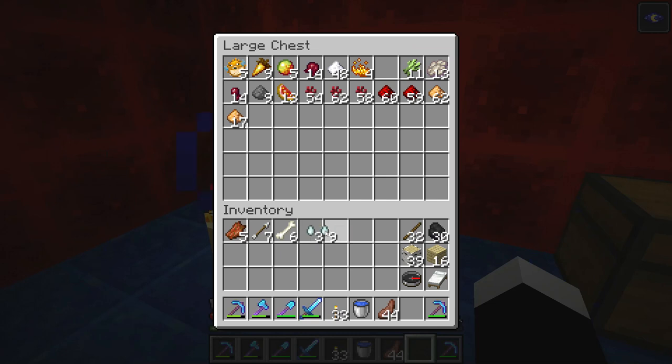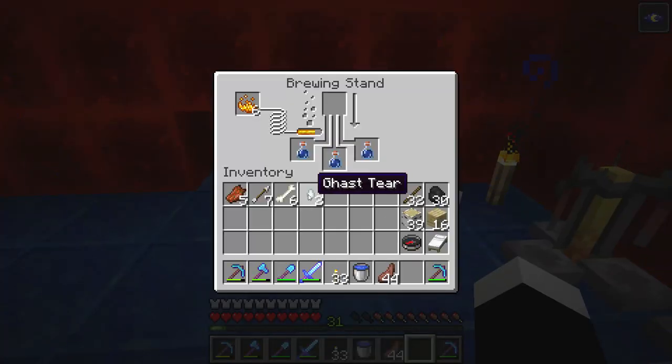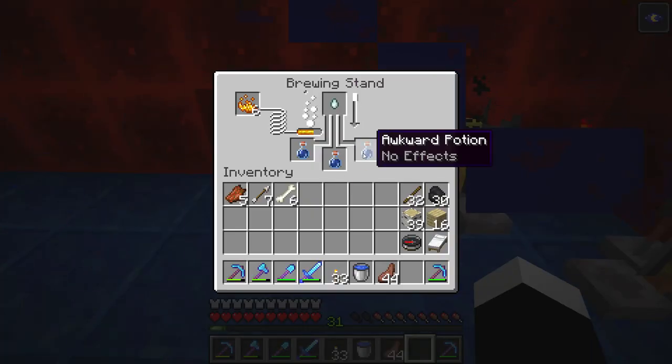Next you will need some ghast tears. You get them from ghasts in the nether. Put a ghast tear into the brewing stand and wait for it to go into the awkward potion.